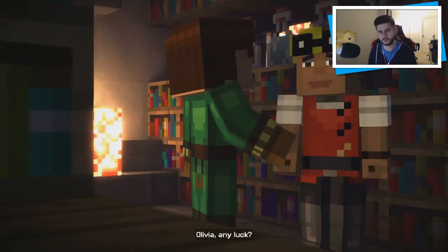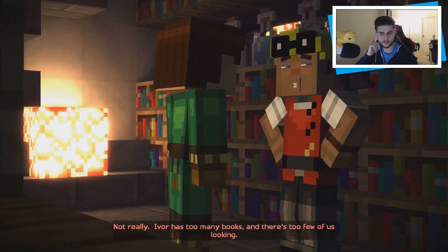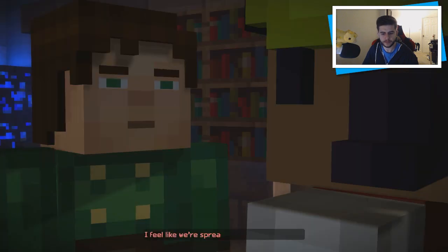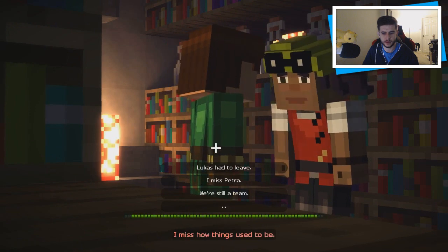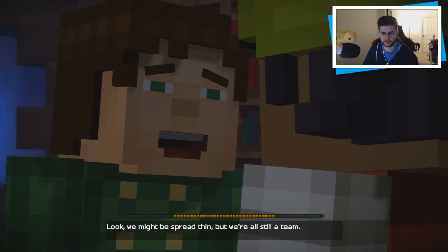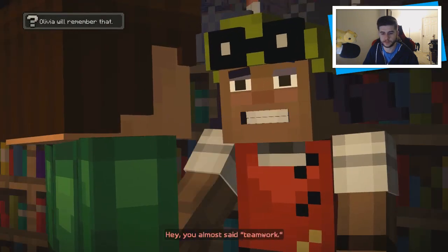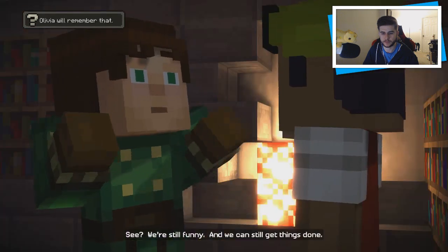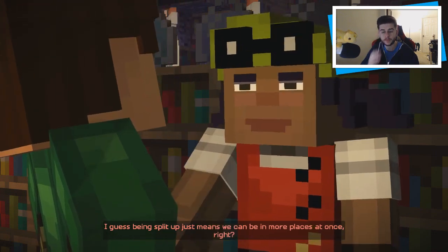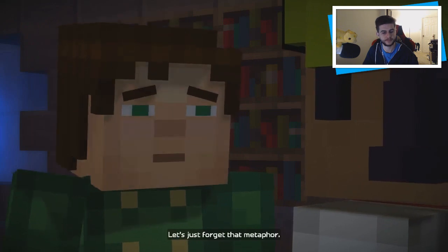Let's talk to Olivia — she's like 'Redstone, yeah, any luck?' Ivor has too many books and there's too few of us looking. How did we end up all split up like this? I feel like we're spreading ourselves too thin. I miss how things used to be. We just had to leave, I miss Petra. But we're still a team — look, we might be spread thin but that's how teams work. You almost said teamwork — see, we're still funny. Being split up just means we can be in more places at once, right? Kind of like the wither storm. Let's just forget that metaphor.